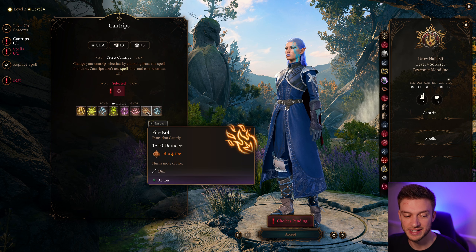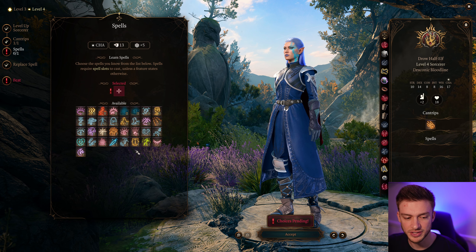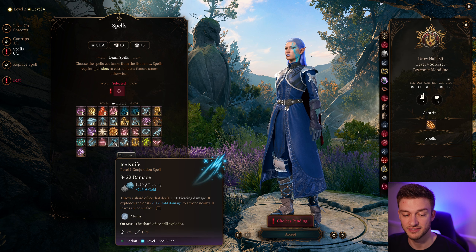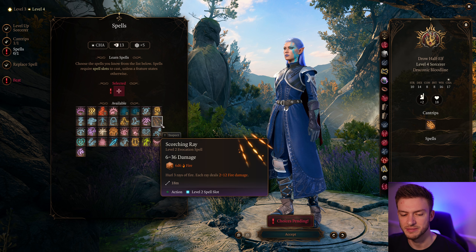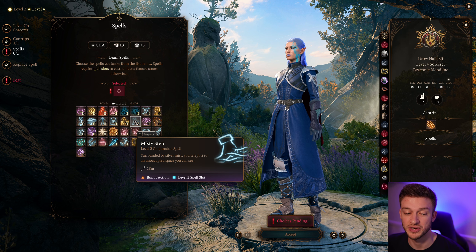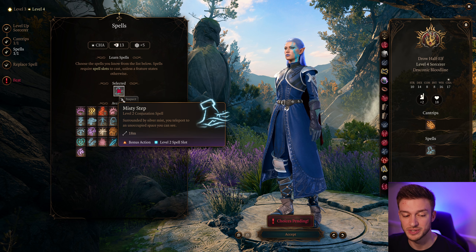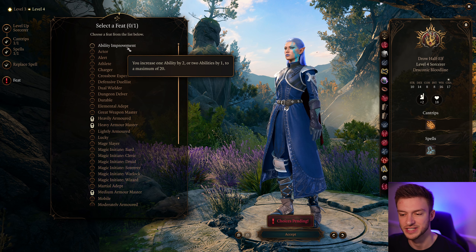For our next cantrip, again take Friends if you're the face of the party. For our level 2 spell, we can go back and take Ice Knife. Scorching Ray is a nice damage dealer but it's fire damage, so it doesn't fit this build perfectly. Misty Step is also a really great option — I think Misty Step is the way to go here, unless you want a bit more damage. Chromatic Orb can handle your damage for early game.